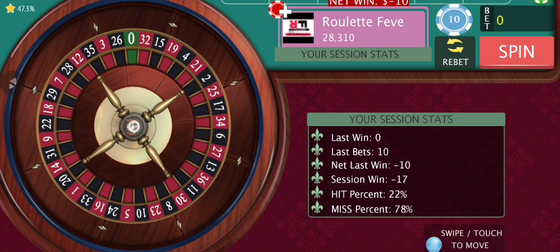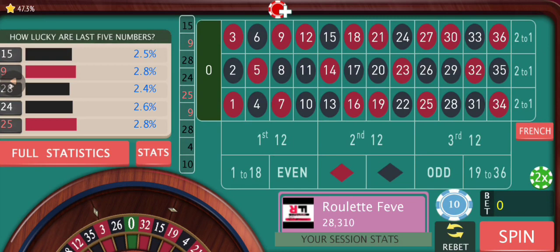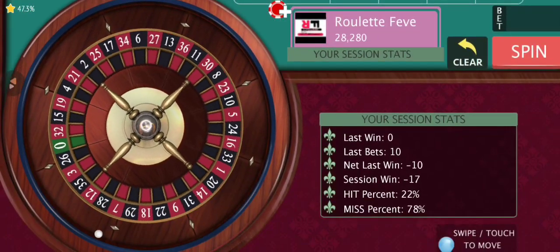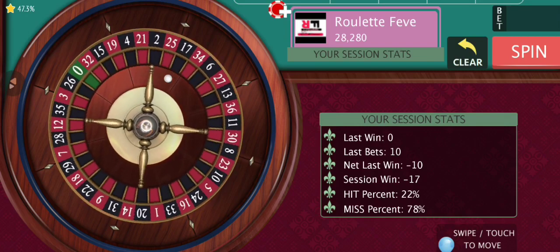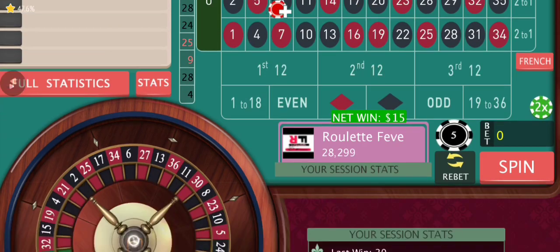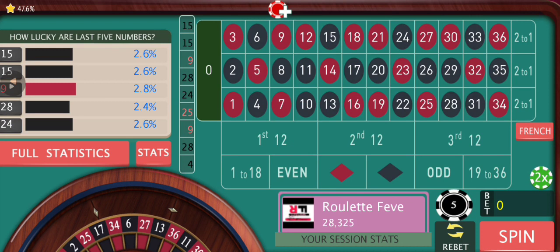We check the session stats — we are down by minus 17 now. In total we are down by minus 31. Now we're gonna go with double dozens — the last two hitting dozens. We're gonna go with 15 on each dozen, the first and the second dozen. We're gonna go twice with double dozens; if it doesn't hit we stop. We have a win — still down by minus 2.